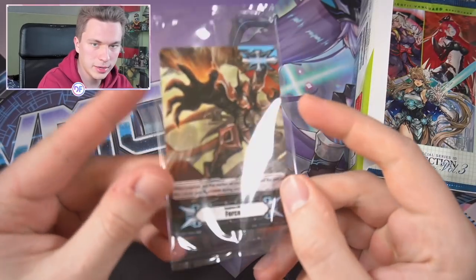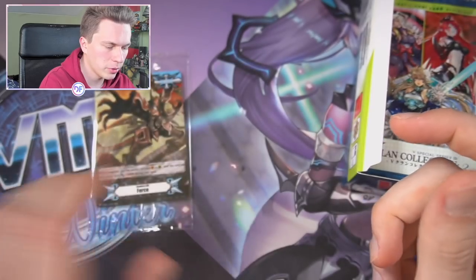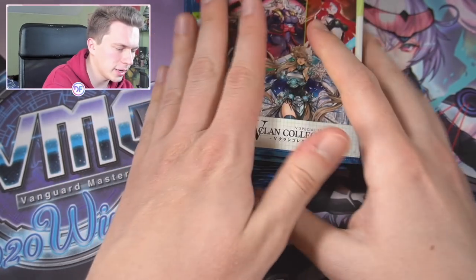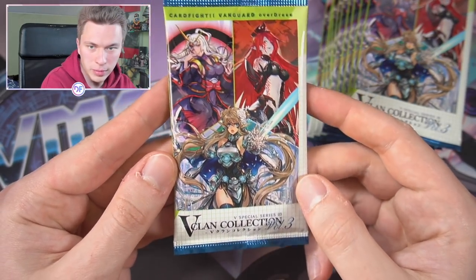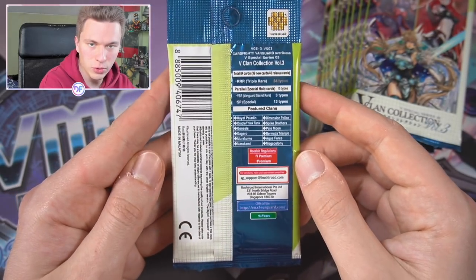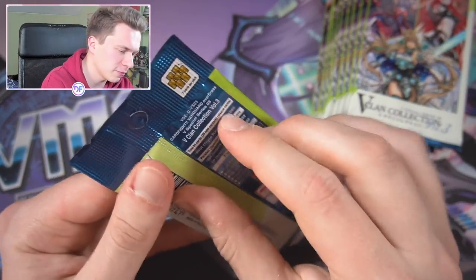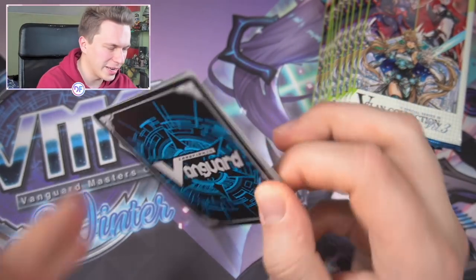Every box also comes with a Force 1/Force 2 marker — this one features Dauntless Drive and Dauntless Reverse, pretty cool. So we have 12 packs in the box. This pack looks super off-center on the front but okay on the back. The coloring is a bit weird too — it's supposed to feel edgy with the Reverses but I don't really get that feeling from the Clan Collection 3 design.